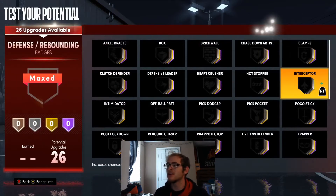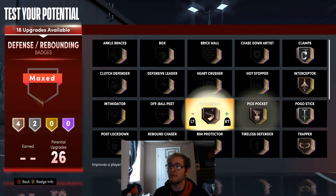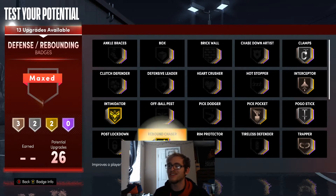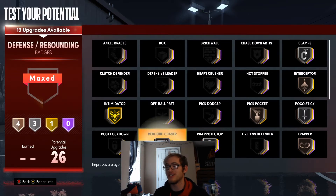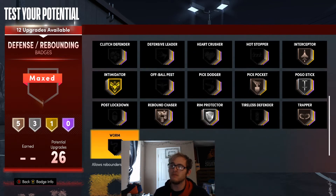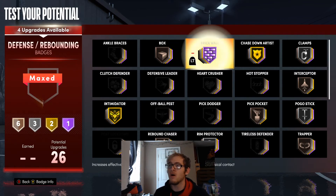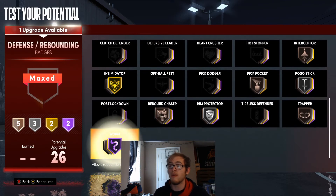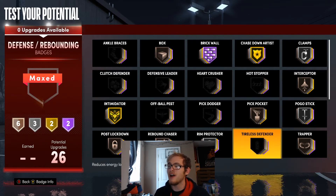For defensive badges, I'm going to use interceptor, clamps on silver, pogo stick on silver, and trapper, pickpocket, and pick dodger on bronze — actually pick dodger you don't need. I'm putting intimidator up to gold and rebound chaser probably on bronze. I'm also throwing box on this build, and obviously we need worm — you can throw worm up to Hall of Fame if you want, but I'm going with chasing artist on gold, brick wall on Hall of Fame, worm on gold, and box on bronze. For the last slot I'm going with poke moves lockdown.